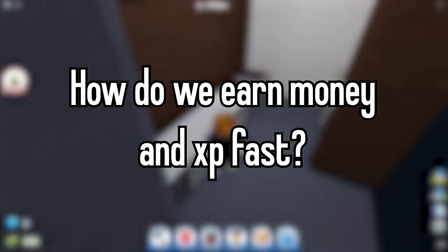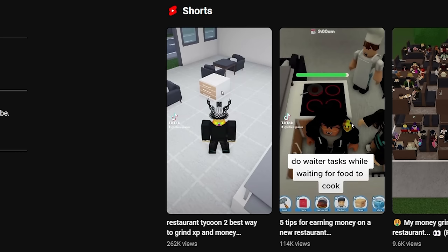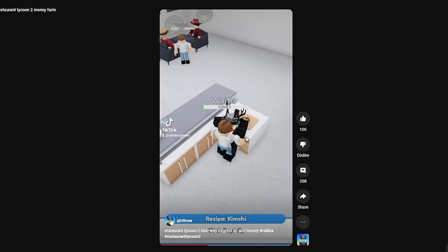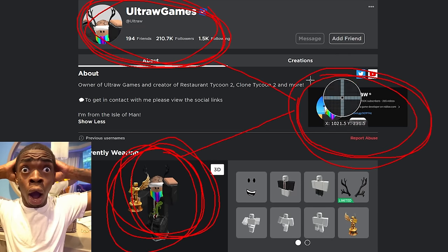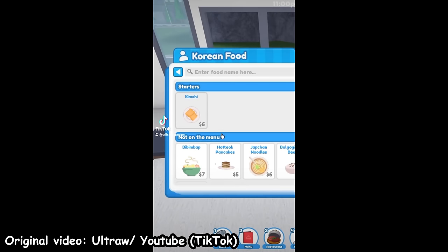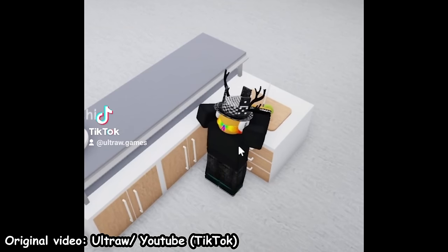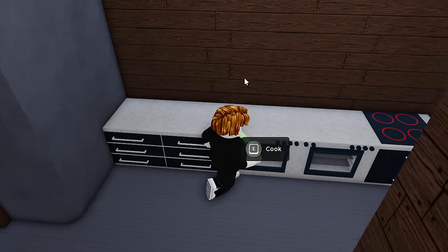How do we earn money and XP fast? While I was searching for a guide, I found a short on YouTube about how to earn money and XP fast in Restaurant Tycoon 2 — made by the creator of the game himself. In the short, he chooses kimchi from Korean food as his only menu item, no chef, and only one waiter, then puts the kitchen between tables. Sure enough, money and XP come flowing in. If this farming method is approved by the creator himself, then we can abuse it to its full potential.